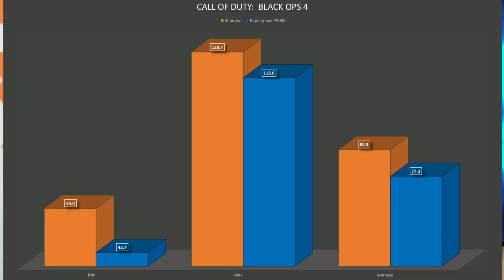That reminded me of this video I'd had in the backlog comparing Shadow's CPU upgrade before and after. When comparing the P5000 hardware tier on Paperspace versus Shadow — same GPU, the main differences being CPU and possibly memory clock speed and motherboard — Shadow has a better CPU with a higher base clock frequency. In terms of minimum FPS, Shadow got 64 versus Paperspace's 45.7, which translates into a massive 40% increase for Shadow.